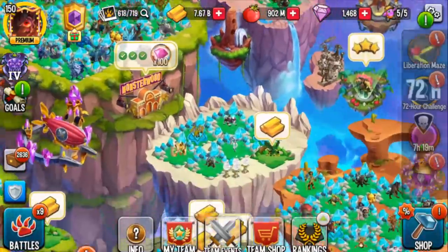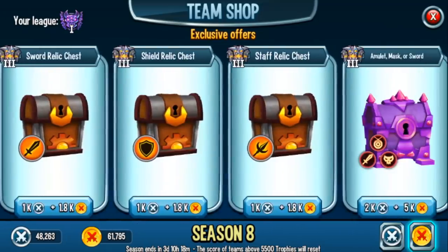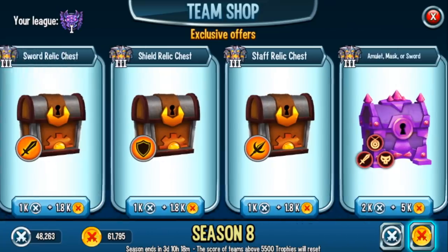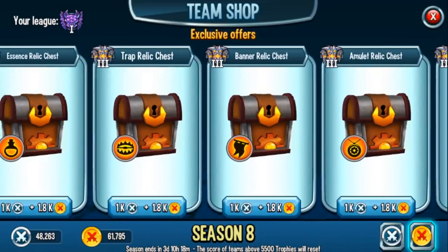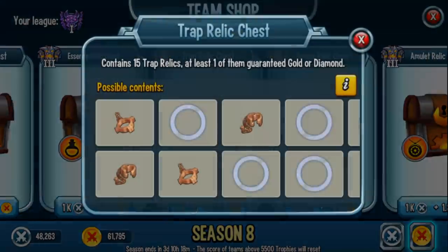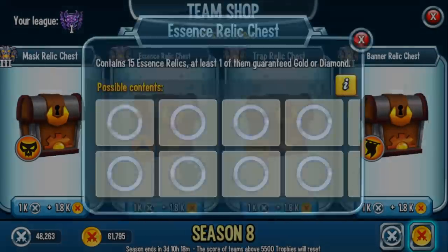We also want to do something special and open some Team Shop relic category chests. I really like these relic category chests — I don't care for the diamond chests as much. What do I need though? I don't have laser beam swords, so maybe the swords would be good. I have Darmid's Banner but not Talica's Banner — I don't really care for that one. Nabuline's Trap would be really great. That is probably the relic I'm missing that could take me to a more competitive edge.